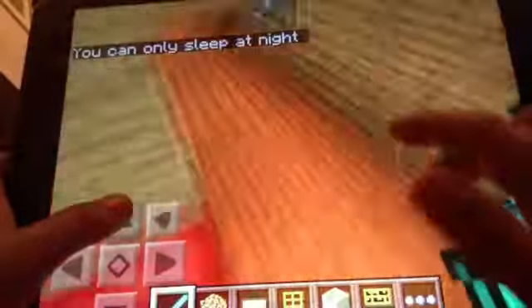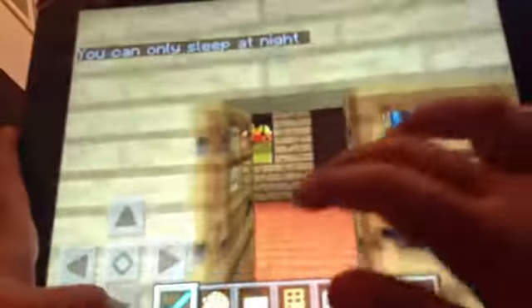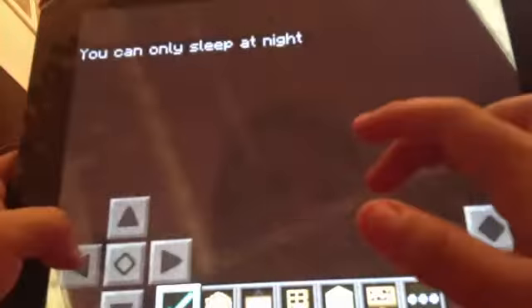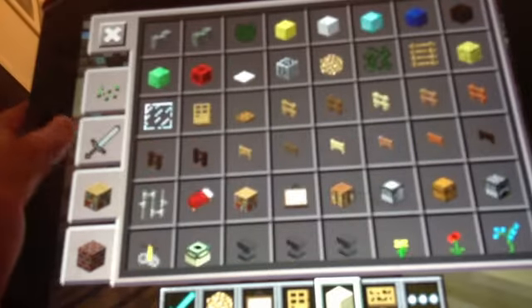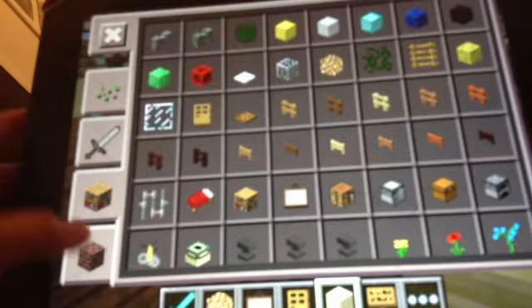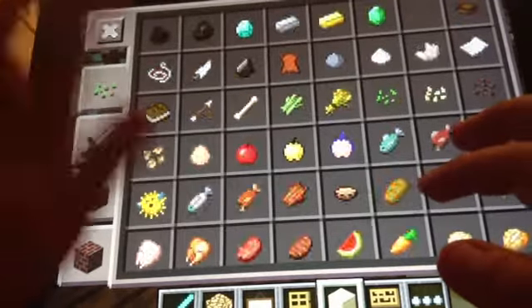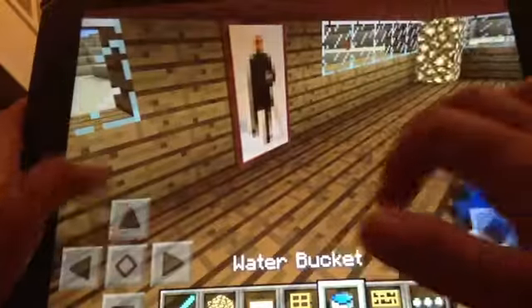Here are my beds and then if we go out here, this is the room I've not finished yet but it will get finished soon. Now let's get on to building the swimming pool on the bottom layer. I know there's a swimming pool outside but I am still going to build another swimming pool, and this is going to be in my house.